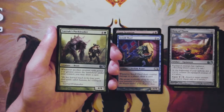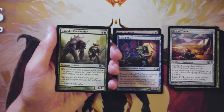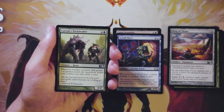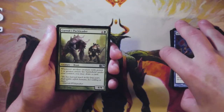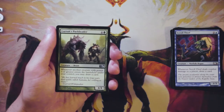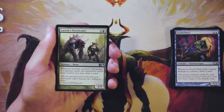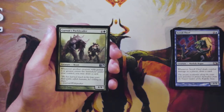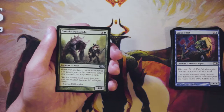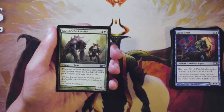Garruk's Pack Leader is a four-four for four and a green: whenever another creature with power three or greater enters the battlefield under your control, you may draw a card. This is my kind of card — a very green card that encourages you to play more powerful creatures. Things like Arbor Elf will help you ramp into stronger creatures, and then it rewards you by letting you draw cards, which means you keep playing stronger and stronger creatures. It's a great payoff card for green. A little understated at five mana for a four-four, but that ability more than makes up for it if you can trigger it even once or twice.